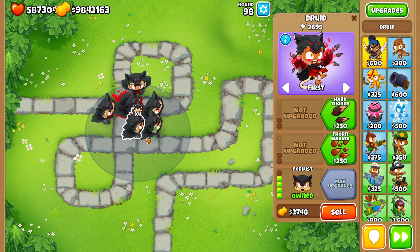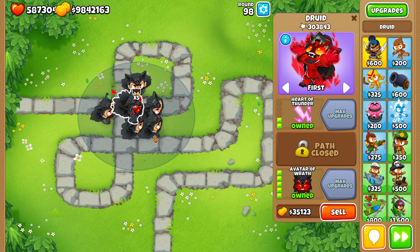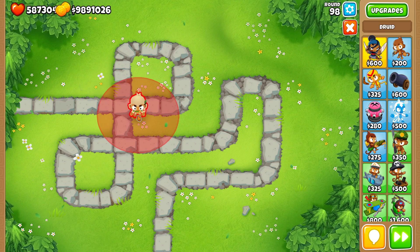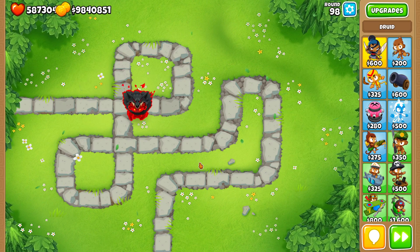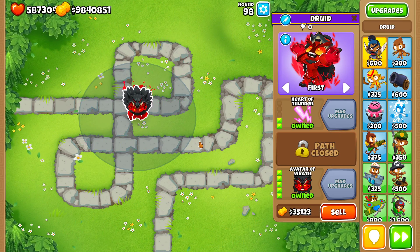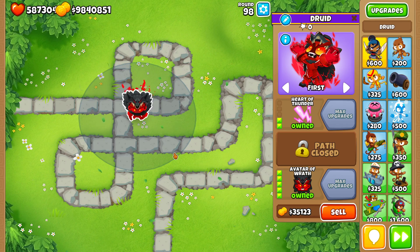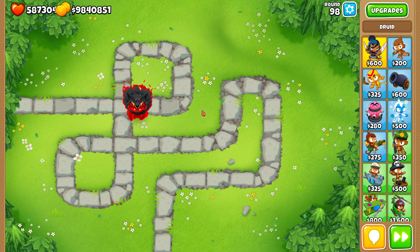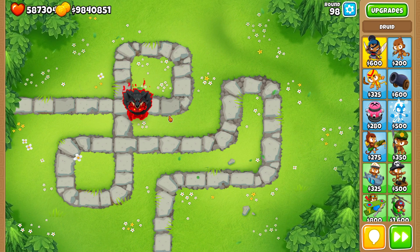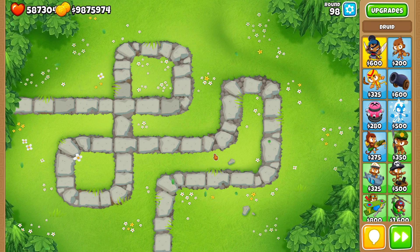So the 2-0-5 druid — no matter what, even with extra poplar attack speed — is still better than 0-1-5. Last comments: now with the recent buffs to lightning, it's always better to go with the 2-0-5 Avatar of Wrath, because most rounds in BTD6 are gonna be with group bloons, and in group bloon rounds the 2-0-5 is stronger than 0-1-5 both alone and with poplars. I'm also pretty sure that with village extra attack speed, extra range, and alchemist extra damage, the 2-0-5 would still be stronger. That's it for this video — hope you guys enjoyed, see ya, bye bye.